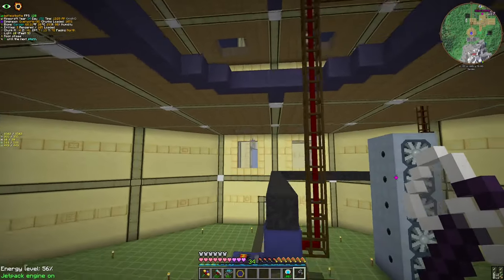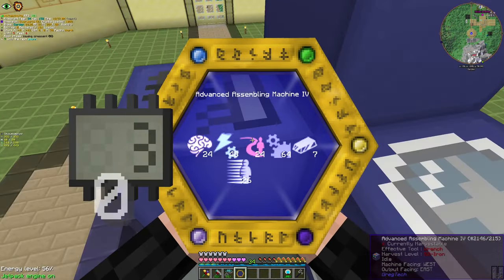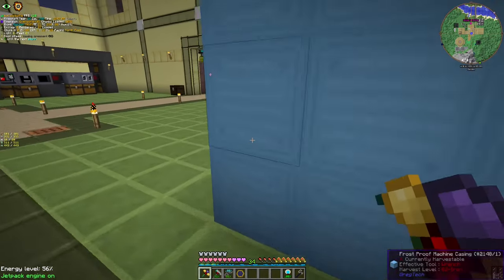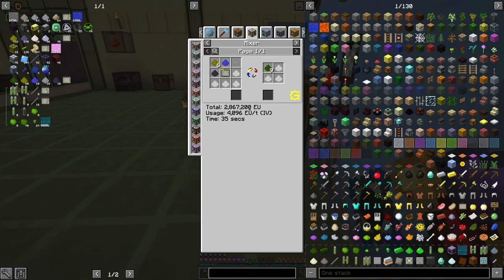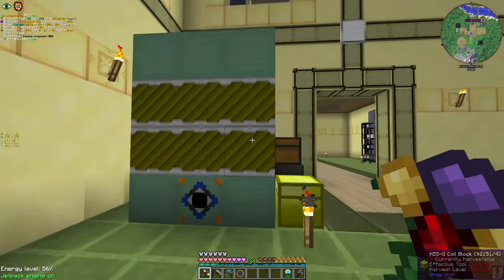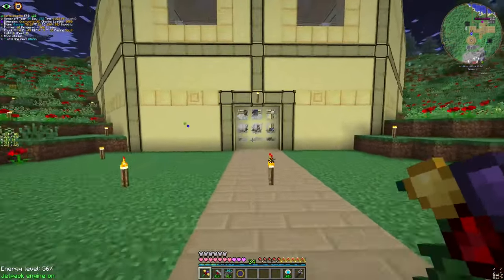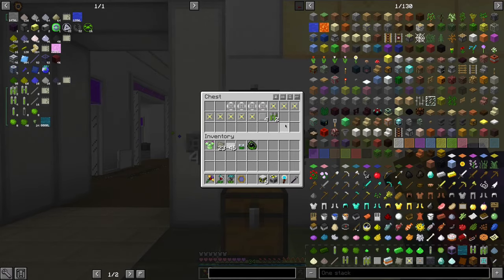I also have two new machines here — an IV mixer at the center, because I wanted to make something interesting. One of the things we're gonna use is HSSE, and it requires an IV mixer. And for one more thing — the HSS-G coils — for that I required an IV assembler. So yeah, we're starting with our IV machines too, and we're gonna do a basic reactor today.